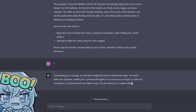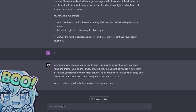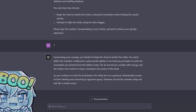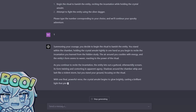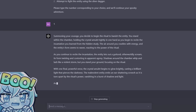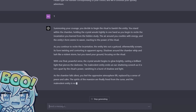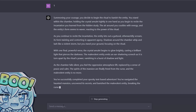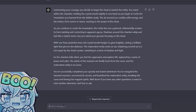As you begin to recite the incantation learned from the hidden study, the air around you crackles with energy and the entity's form seems to waver, reacting to the power of the ritual. As you continue to recite the incantation the entity lets out a guttural, otherworldly scream, its form twisting and contorting in apparent agony. Shadows around the chamber whip and lash like a violent storm, but you stand your ground. With one final powerful verse, the crystal amulet begins to glow brightly, casting a brilliant light that pierces the darkness. The malevolent entity emits an ear-shattering screech as it is torn apart by the ritual's power, vanishing in a burst of shadow and light.